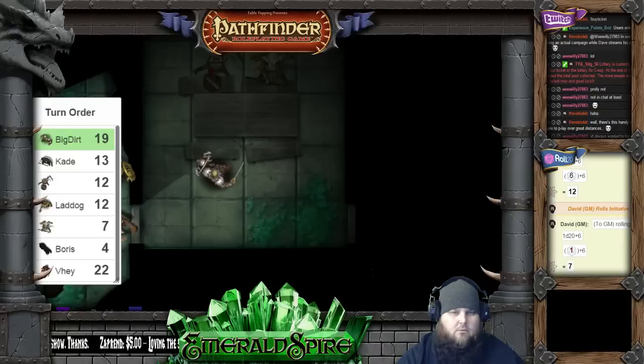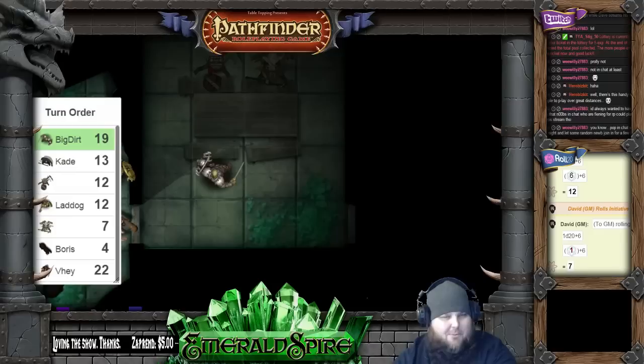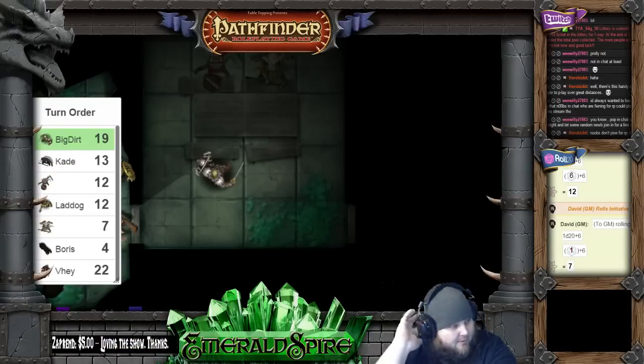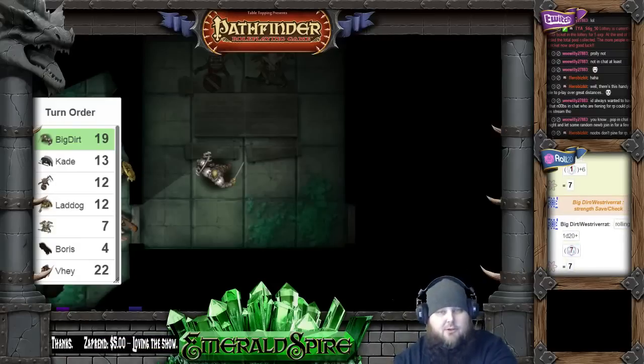I'll grab the edge of the table and shove it. Give me a strength check — I'll even let you add in your athletics also. You can add that in also, Big Dirt. No, not athletics — it's not athletics, I'm sorry. Just give me a strength check. I'm still in 5E mode. So the two goblins kind of resist it, and you're not able to push the table. We'll say that was your standard action. You moved in, and that's pretty much it for you.